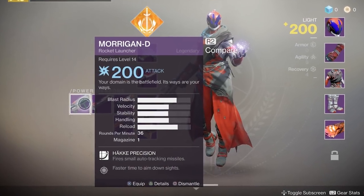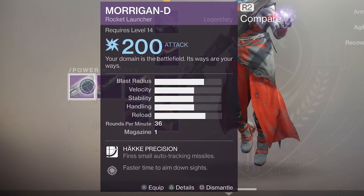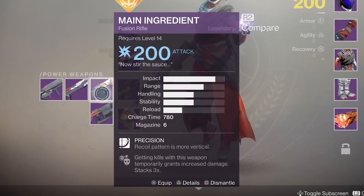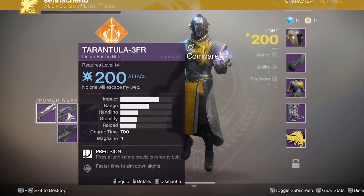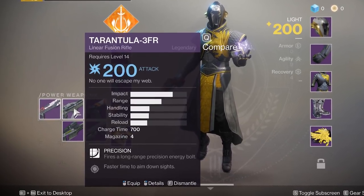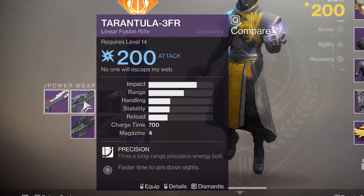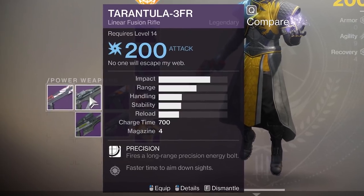The Morrigan D rocket launcher comes with Hake Precision, which fires small auto-tracking missiles — pretty awesome. The Main Ingredient fusion rifle is a precision class weapon, so the recoil pattern is more vertical, specific to the fusion rifle class. Then we have the Tarantula 3FR, a linear fusion rifle with a precision modifier but a different description specific to this weapon — it fires a long-range energy bolt. Interestingly, it does more damage in PvE than the Copperhead sniper: 745 PvE headshot damage versus 630 on the Copperhead.